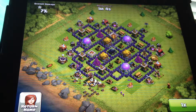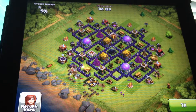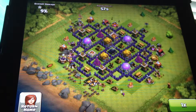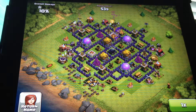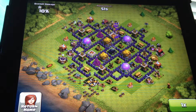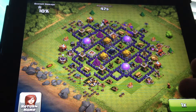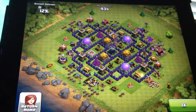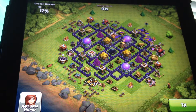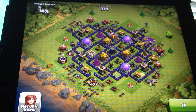Now he's deploying Goblins because he thinks I have money in those things, but I really don't have much. So he just tries to go all around and get those collectors. But as you can see, my storages are full. So unless I have more than 200k gold or elixir, you can tell I won't have any in the elixir collectors. If you have more than 200k, that's when you know they have more in their collectors.